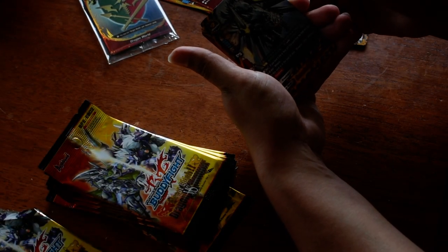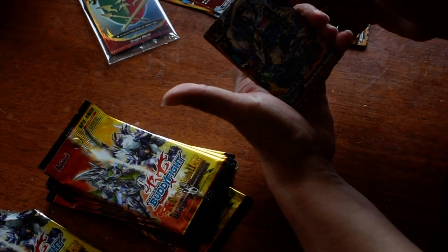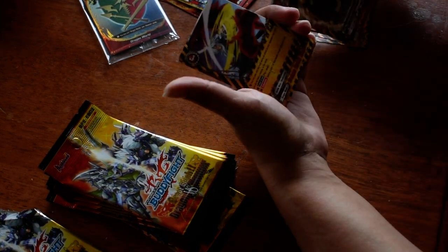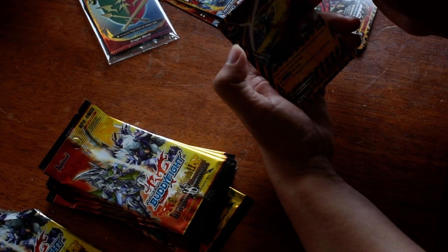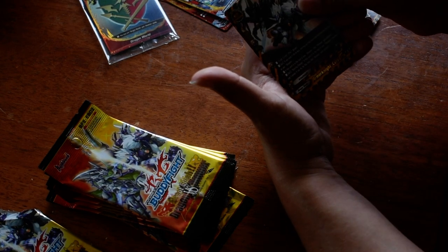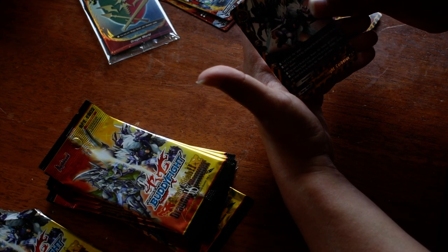We have Armor Knight Griffin, Danger World. Dragon Knight Kenshin, Dragon Lord. Armor Knight Lizard Man, Lizard Man, Danger World. Here's a spell — Demon Break Slash from Danger World. And here's a rare — Armor Knight Cerberus, Rogue is Buddy.